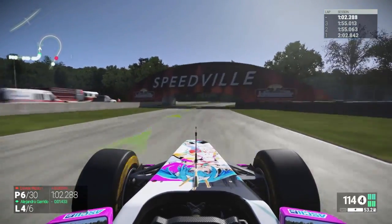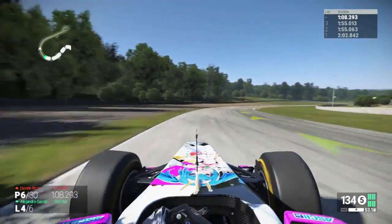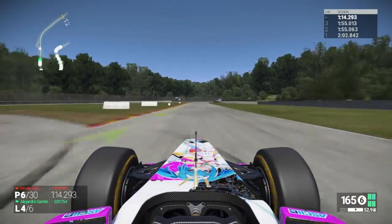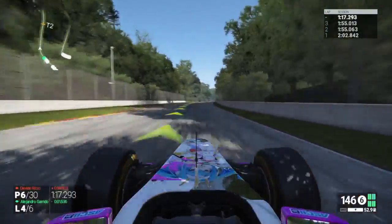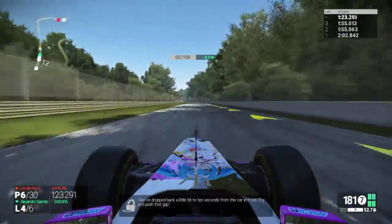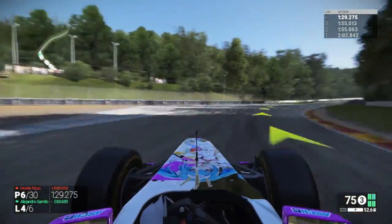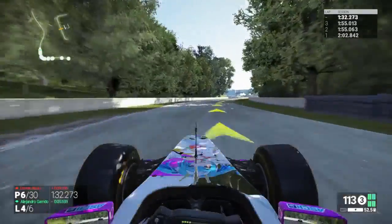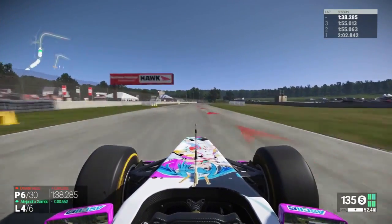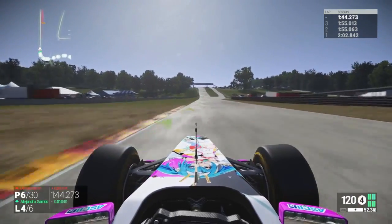We're on lap four of six, so two and a half more laps to go. The reason I'm tapping my acceleration through that turn is that I don't want to spin out. There's always a possibility of spinning out because the acceleration is just zero or a hundred percent. So that's the reason I'm babying through the high speed sections when I need to turn — it helps me steer but it hinders me overall in trying to catch up to the fifth place car.